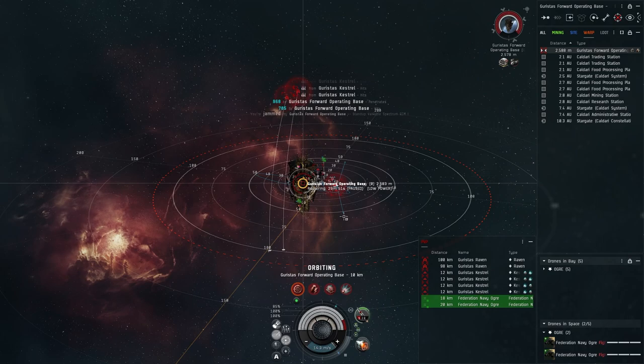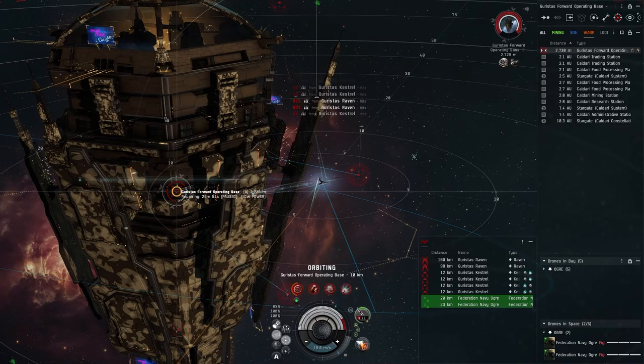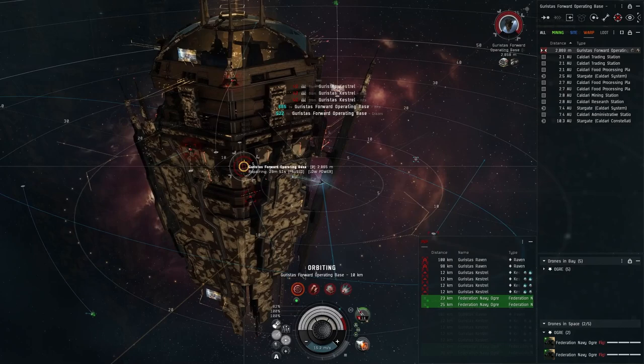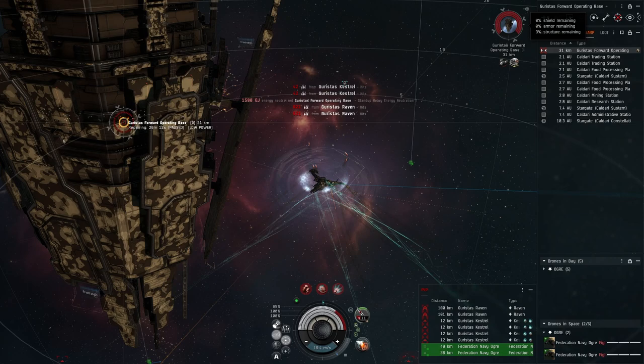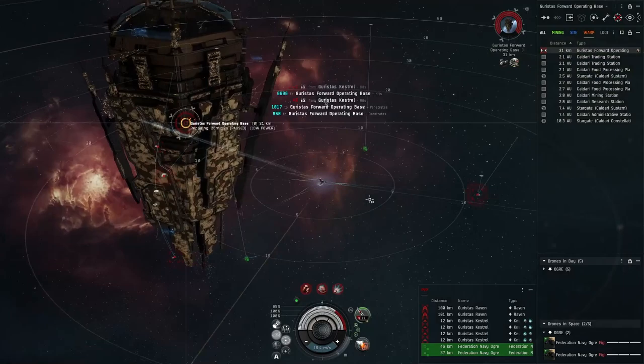The Ravens are sitting out there — we could technically kill them to reduce DPS on the field a bit, but I'm not too worried about it. I'll just focus on getting the structure down. Jumping forward in time: we've got about three percent left on the structure. I've already started aligning to the station I'm going to warp to, so we're already on the correct heading.